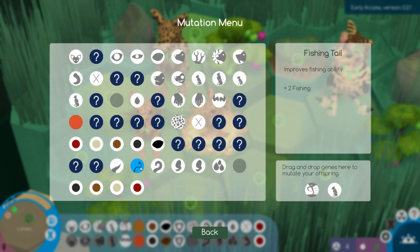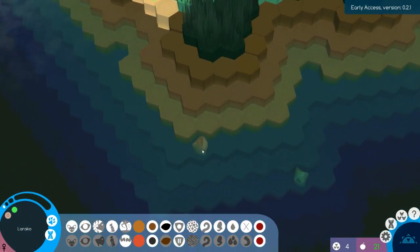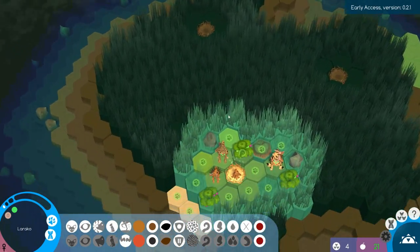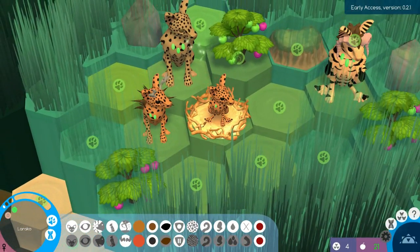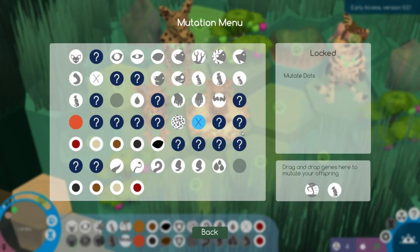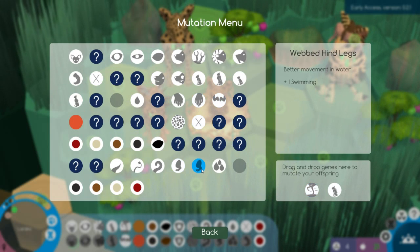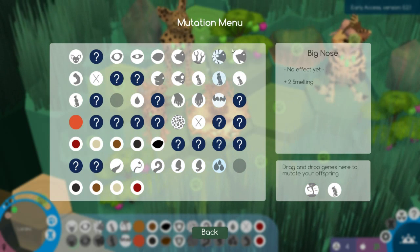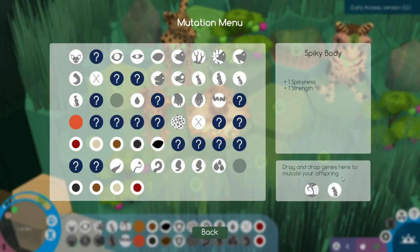Swimming tail, fishing tail — I want to know all of these things. I guess we have to explore and perhaps we'll find fishing holes? But right now we just need health. We need to keep the paws — we can work on the hind legs later. We don't currently have a front leg which helps with swimming and all that.